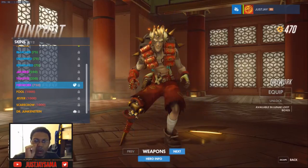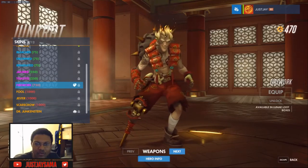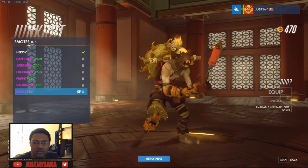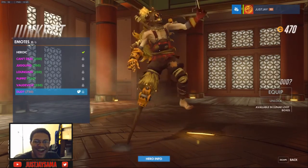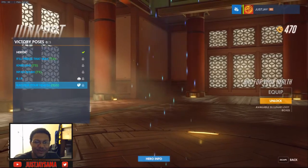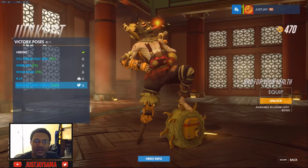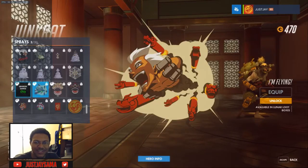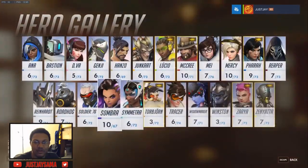Junkrat — I'm sure he got something. Firework skin — wow, that's unexpected but it's kind of basic. I would have expected like a mask. Any emotes? Yeah — okay, I was not expecting that at all. Victory pose: Bad for Your Health — he's smoking a piece of dynamite or firework. Smoking is indeed bad for your health. He's like Mushu from Mulan — oh my god, this is dope! No highlight intro.